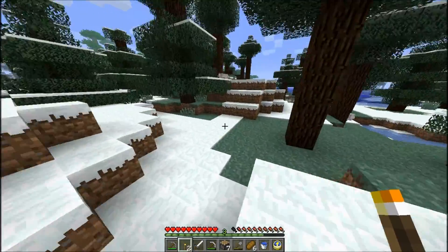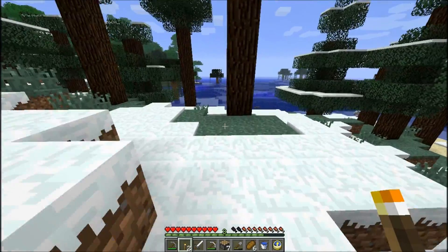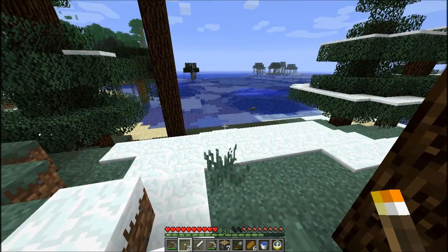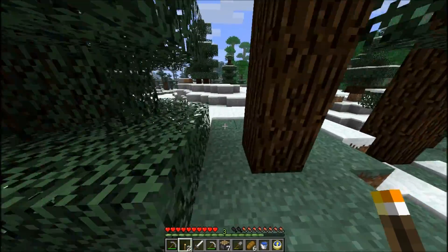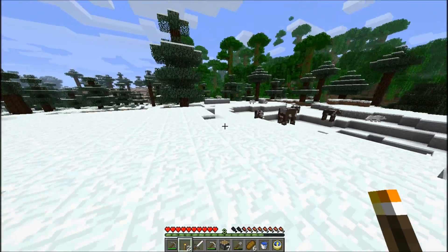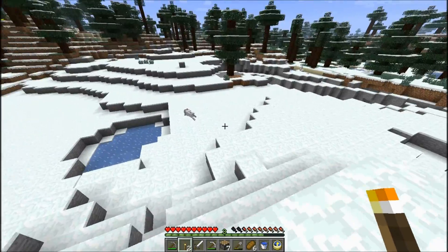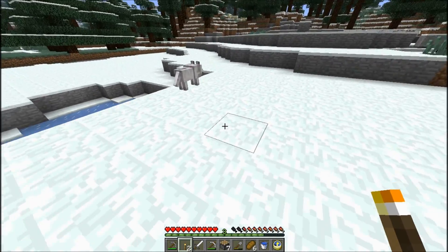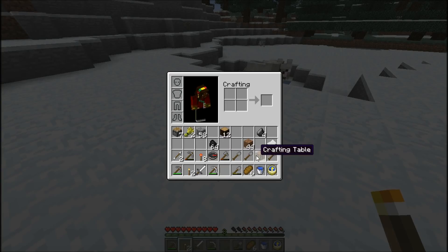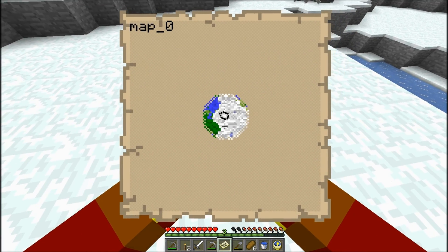Hey look at that — there's a swamp biome too, right next to the ocean, and some cows — perfect. And a nice big jungle biome. Yeah, I think this is gonna be a really good spot right here. I'm gonna make the map right smack in the middle and maybe we'll do some exploring with it. There we go — map zero! I'll leave that crafting bench there just for a reference point.